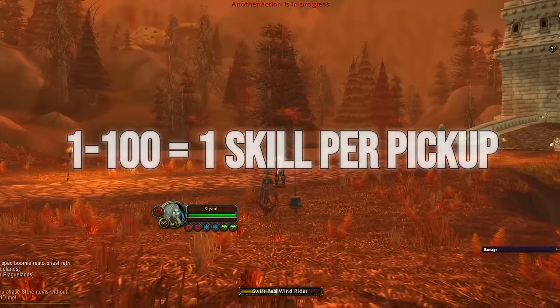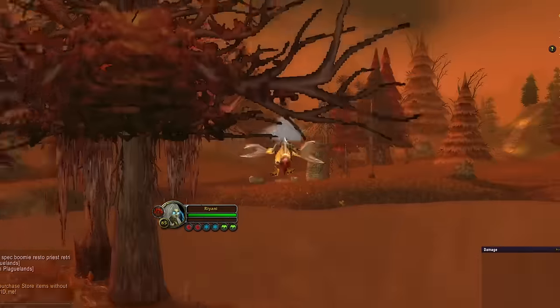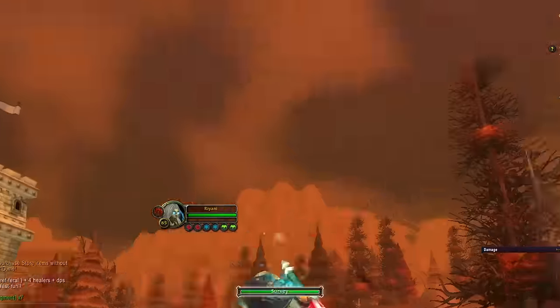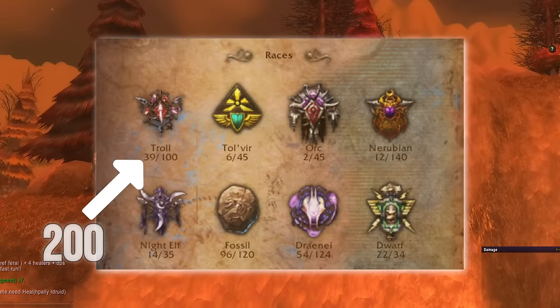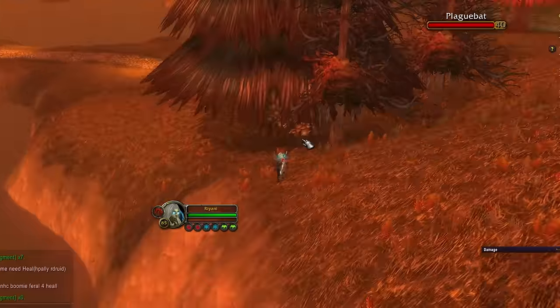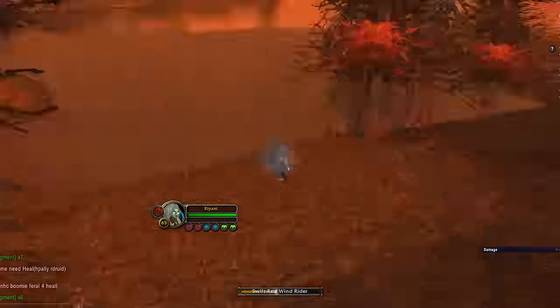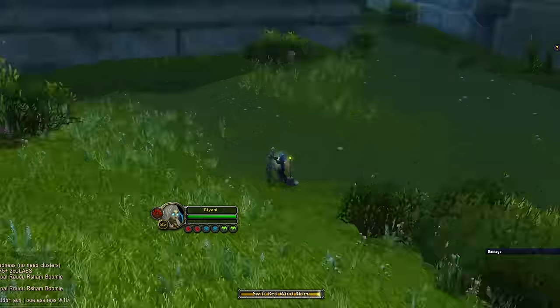Leveling from 1 to 100, you get 1 skill point per relic you pick up. Surveying dig sites after level 100 does not grant any skill, so we want to avoid crafting any artifacts before we reach level 100. You can hold at most 200 fragments from each tribe, so it's quite possible you'll reach 200 fragments before hitting level 100 with the profession. At that point, head over to another continent until you reach level 100, then it's time to start crafting.